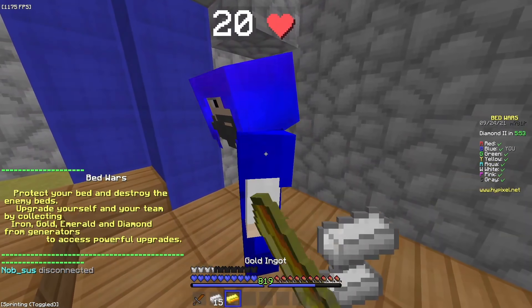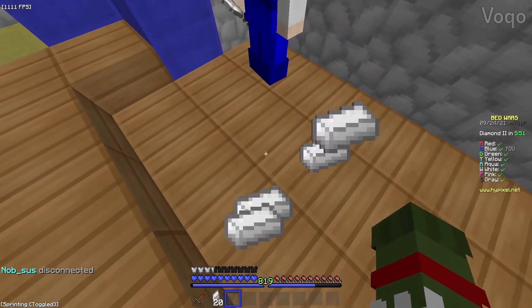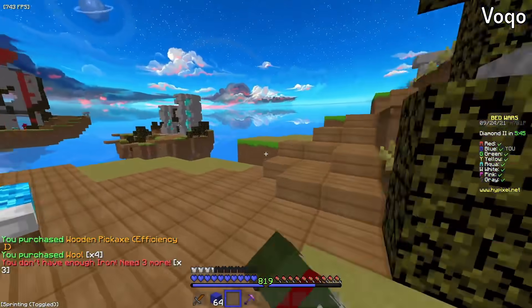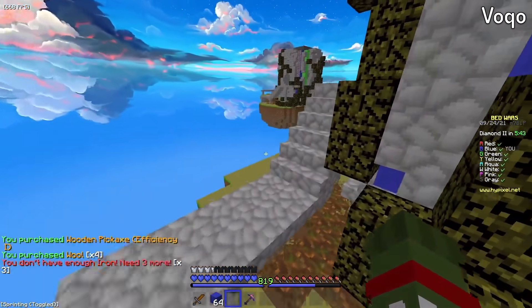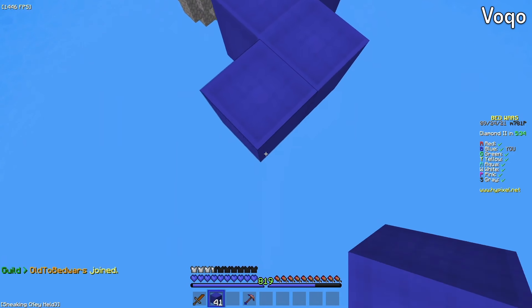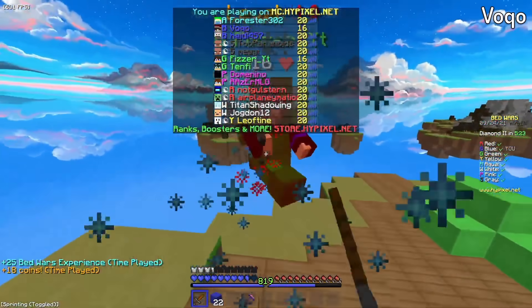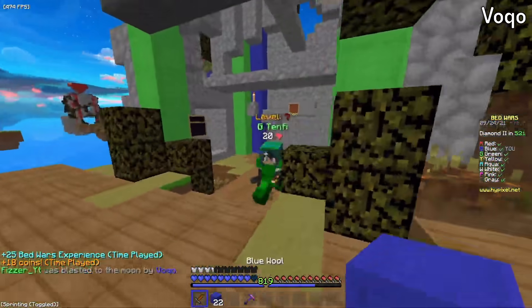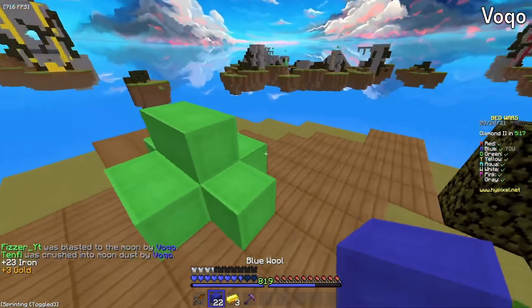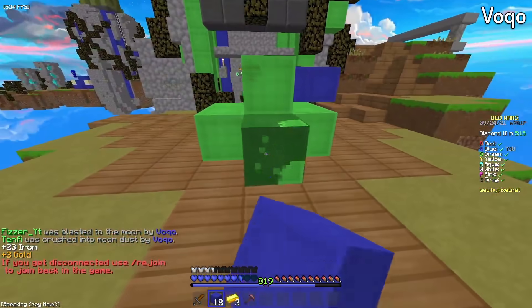So here we are on the second game. This was submitted by Vokko. We're playing doubles on Krogorm. Something about Krogorm just really sets me off. He rushes diagonally — pretty sure that's the way you're supposed to go, so that's good. Gets a nice team wipe here. Solid bed break as well.